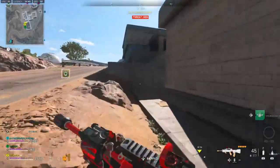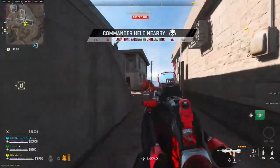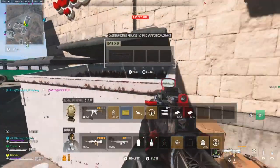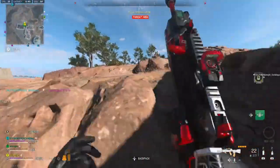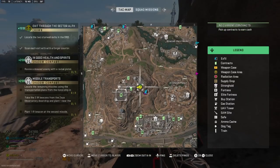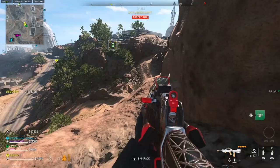Step two is wanting you to take the two IR beacons from the Azari Observatory airdrop and plant one near the first missile. This is actually going to take you to the graveyard on the map. Once you get to the graveyard you want to approach the construction area and plant the beacon.